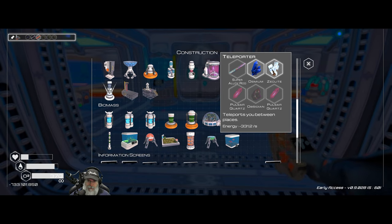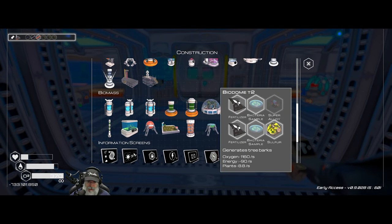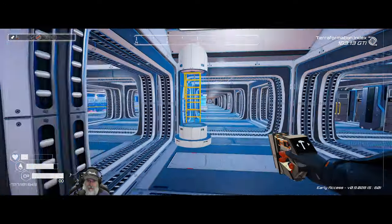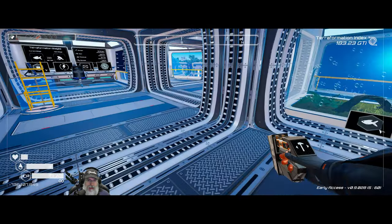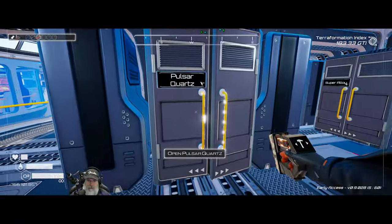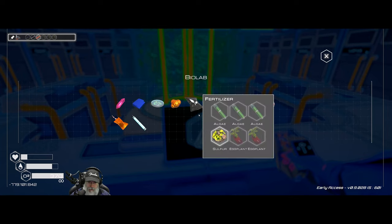I'm probably going to want some teleporters in those locations, at least until we have the whole logistic chain set up. These require quite a bit of power — over 330. We don't even have enough to set down another teleporter at the moment with what else is going on. So let me get this stuff put away first, and we'll probably have to manually assemble enough pulsar quartz crystals. I have one in here too — so we would need a total of five, meaning we'd need to make four more of them to do another fusion reactor.